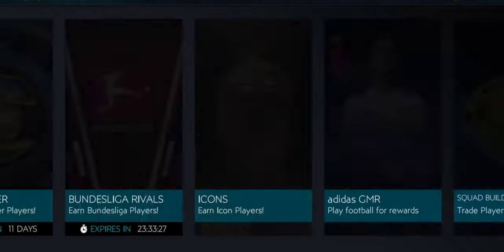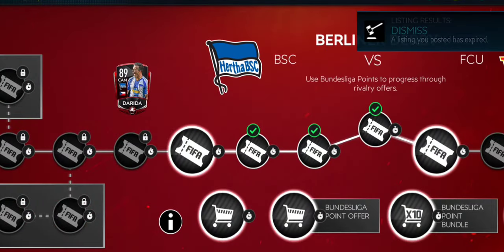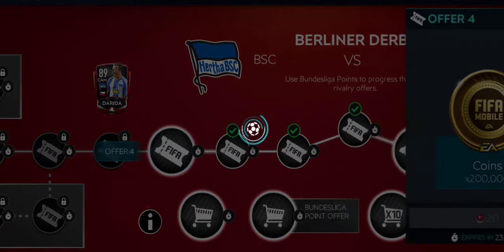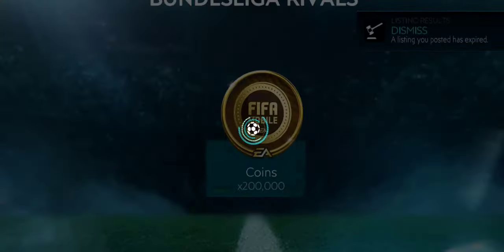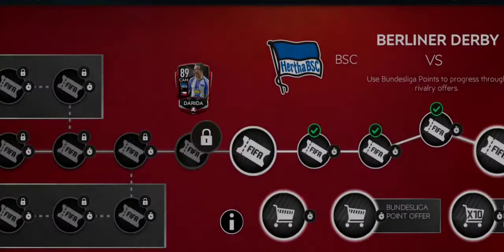I haven't claimed my Bundesliga rivalries reward yet, so I'll be taking those players as they will help massively in reducing the price to complete the SBC. If you guys haven't taken the cards from Bundesliga rivalries, don't worry — that event ends in about 24 hours, but the icon SBC is available for 72 hours, so you can just get the players from the market; they will be really cheap.